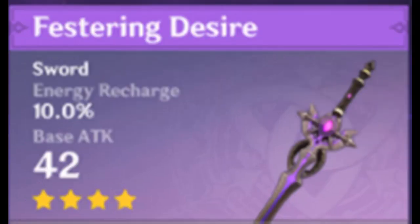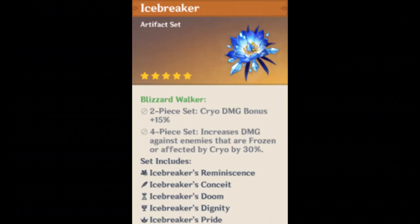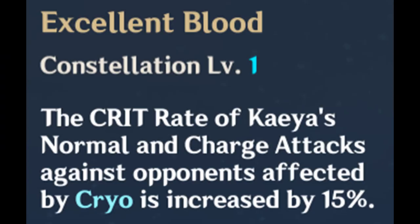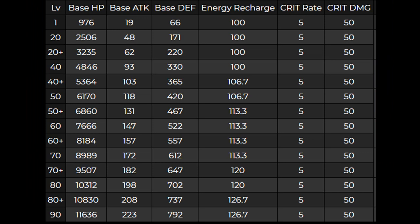Now let's get into the artifacts. The artifact set you'll want to be running is definitely Blizzard Strayer. It gives you 15% cryo damage, and also increases your crit rate against enemies affected by cryo by 20%, and against frozen enemies by an additional 20%. Since you already get 15% crit rate against cryo-affected or frozen enemies from Cryo Resonance, that's a total of 55% bonus crit chance against any frozen enemies. If on top of that you have Kaeya at constellation 1, he basically gets a 70% increase in crit rate on his normal attacks.